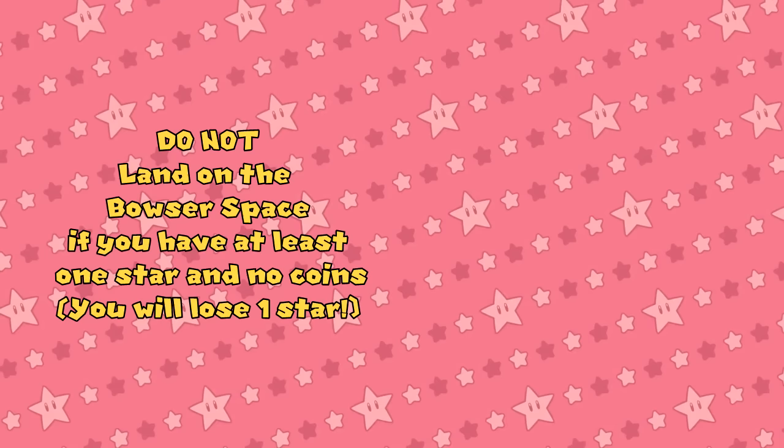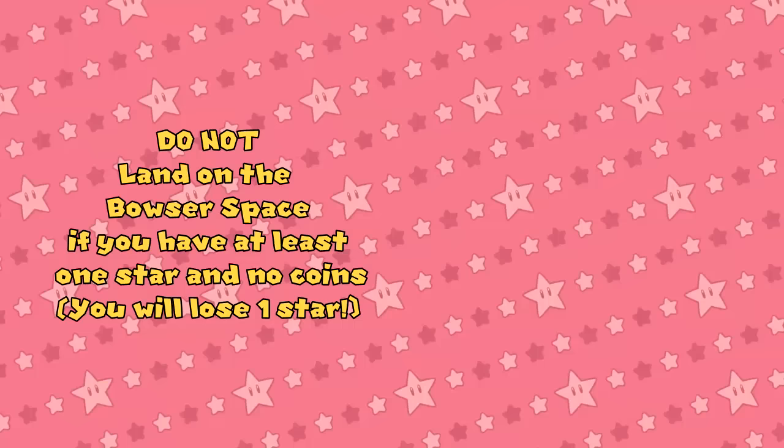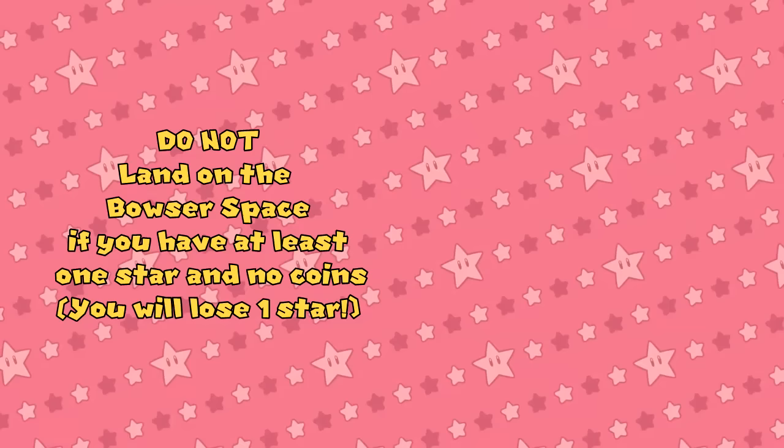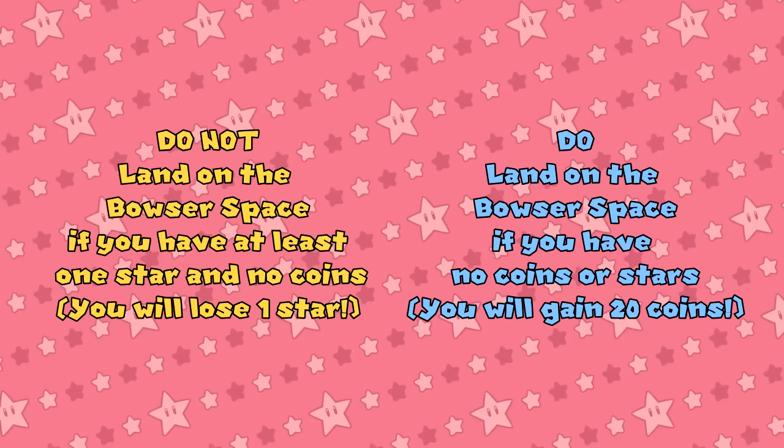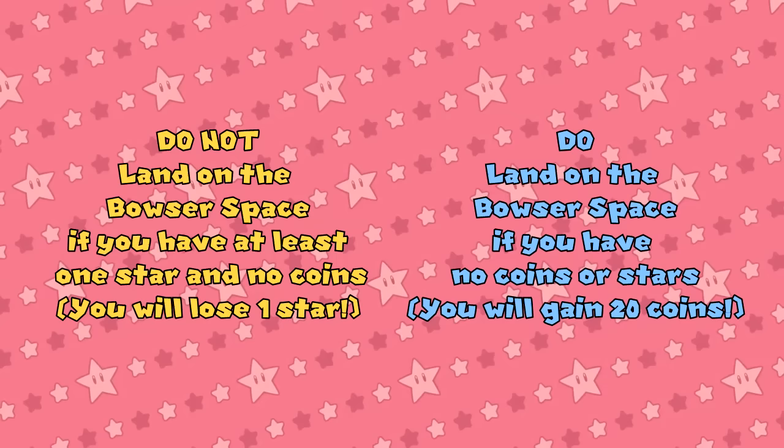If the player who lands on the Bowser space has at least 1 star but no coins, Bowser gives the player 10 coins in exchange for 1 star. This is actually one of the worst outcomes from landing on a Bowser space, because it's the only one that makes you lose a star. If you're in possession of at least 1 star, make sure you have at least 1 coin too, because if you don't, then you're really going to regret landing on a Bowser space. If the player has no coins or stars, Bowser gives the player 20 coins. If you have no stars and no coins, going for a Bowser space is actually a great move to make.